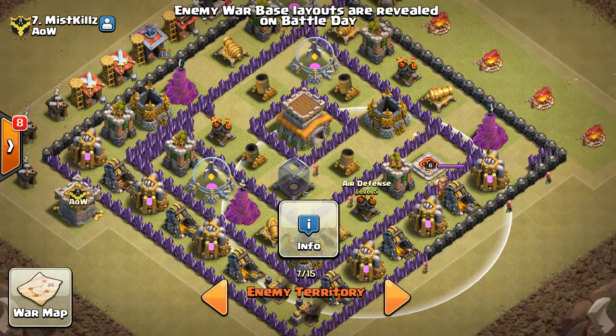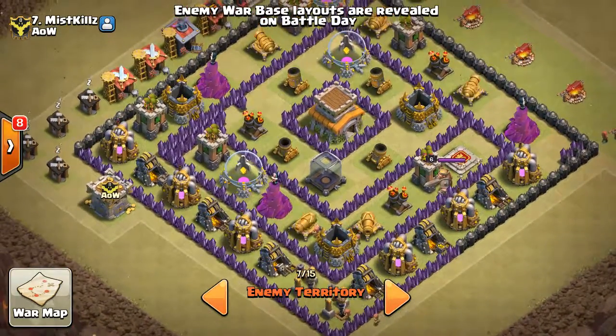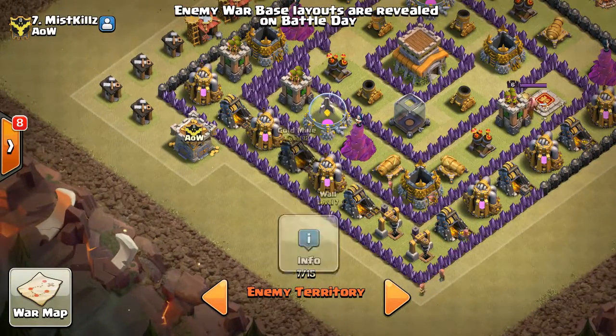I could attack with the lightning spells on the air defense since it's all the way in the back, and then I can place my dragons down over here somewhere, as you can see. So those are the two bases I'm gonna attack for war.